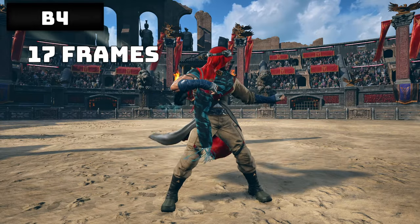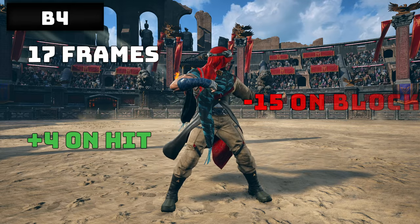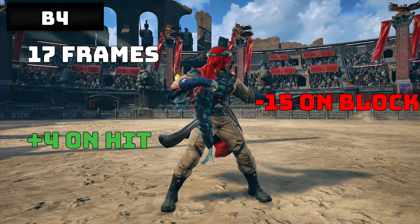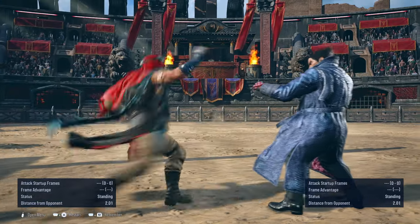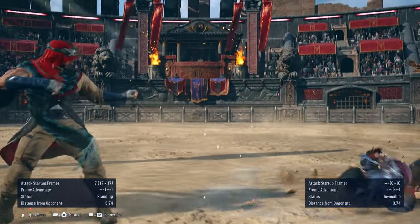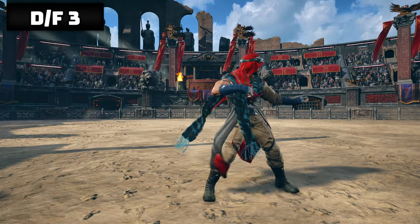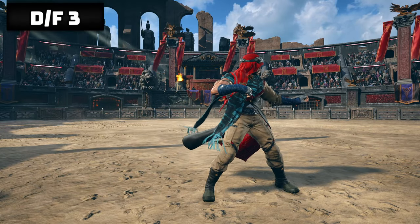Back 4 is 17 frames on startup, plus 4 on hit, and minus 15 on block. Though it has great reach as a mid range poke, and on counter hit it leads to a launch. So use this move at tipping point, not at close range. Also, the move flips targets when they are grounded. Down forward 3 is a much safer option to back 4, and it's homing. Though with slightly lower reach than back 4, it's 17 frames on startup, and it's plus 9 on hit with pushback.